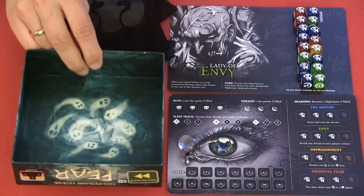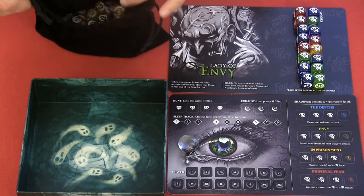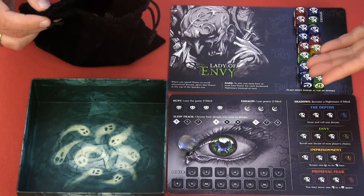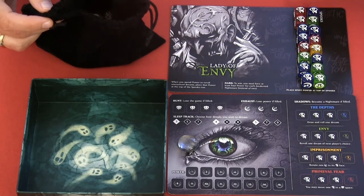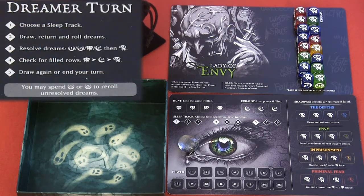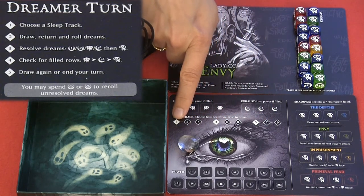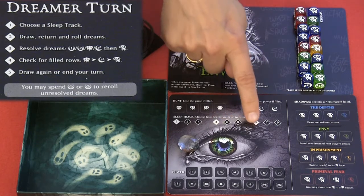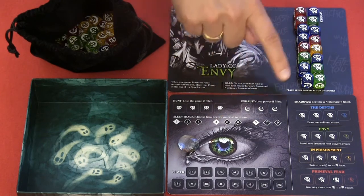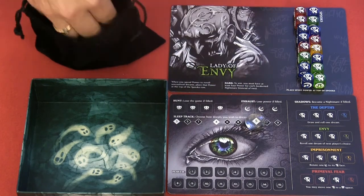Let's start the game. I'll use this tray from another game as our dice tray. We have 80 dice, 20 of each color, and I've already drawn randomly from the bag and placed dice here with the shadow face showing. First I have to choose a sleep track. There are three: a bit easier, medium, and a hard/risky one. Here we take three, four, or five dice respectively. I'll start on the risky track and draw five dice from the bag.